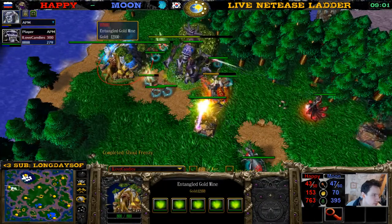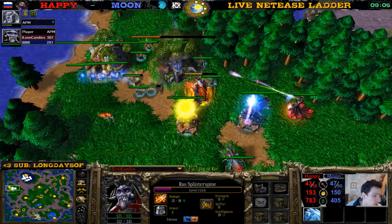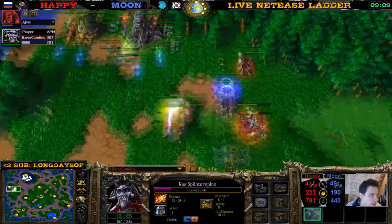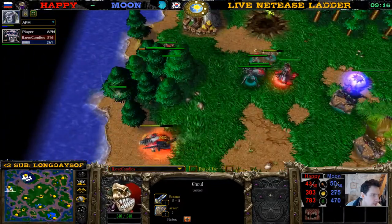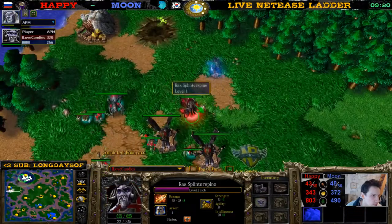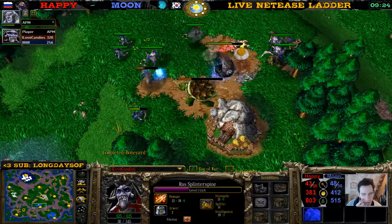Panda is not level three yet. The demon hunter cannot defend — this expansion is just going to die. The wisps will all have to detonate; some will die as well. This is horrible for Moon — horrible with a capital H. There's a nice frost nova that kills one wisp, but all the others will probably detonate. One gets coiled — two kills there.